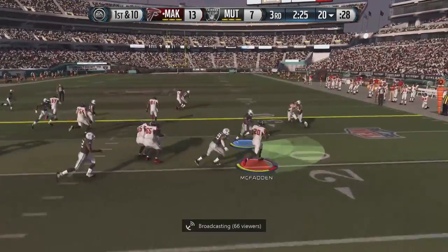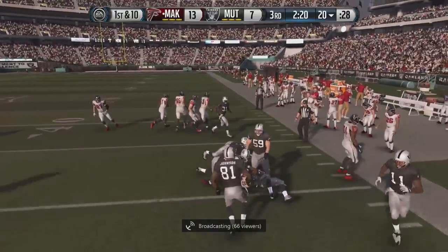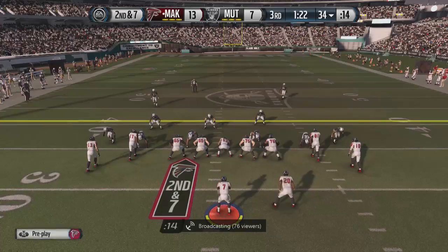We hand it off to Darren McFadden, he breaks the tackle, hits him with the spin move, and gets to the 31 yard line. All we need to do is drive down the field and get some points on the board.